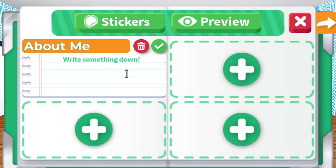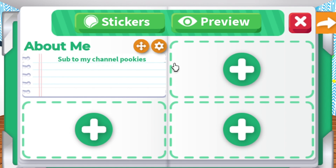As you can see, we have categories to choose from. In my profile, I will add an About Me section. You can write whatever you want — I'll keep it simple for now. Once you're done, click the checkmark next to the red trash icon.